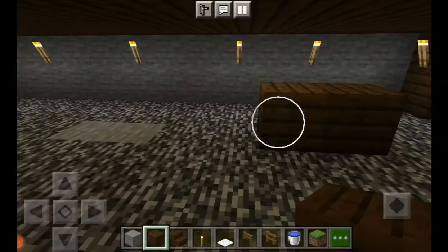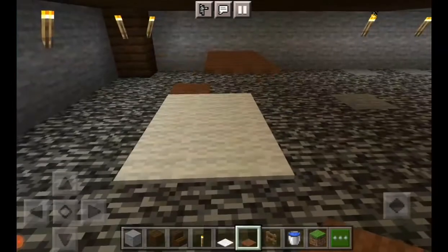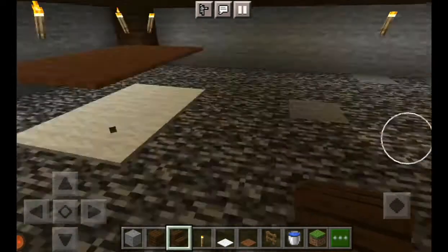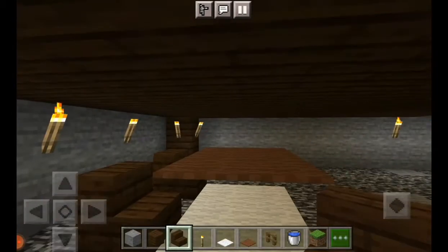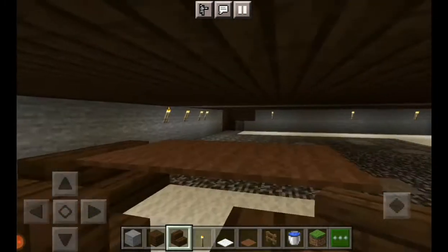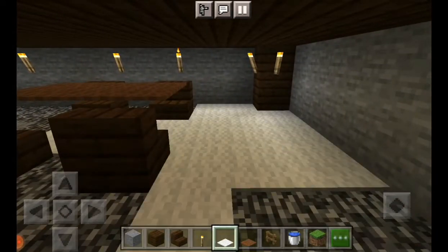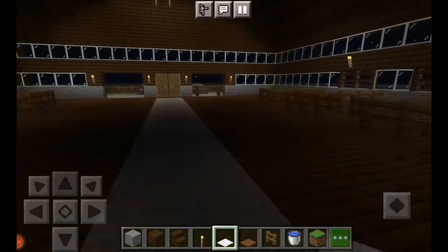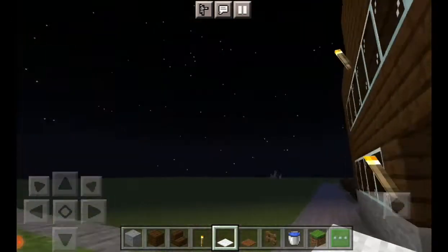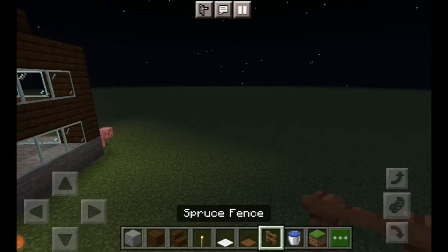I'm going to take a break from that and build a table, but I decided I should just use carpet so the table isn't so crowded. I just need to figure out how I want to lay the chairs — I think that's a good design. Actually, I don't like those right there. It looks somewhat even so we're just going to add more carpet. Now we're going to go upstairs and head to the side of the building to begin building the arena.